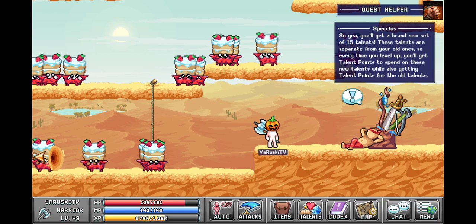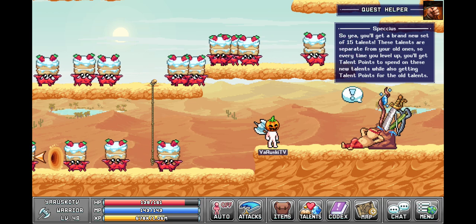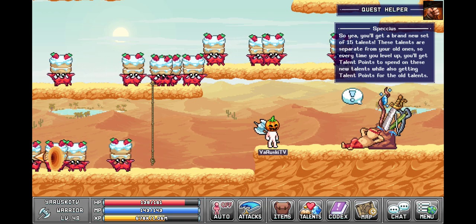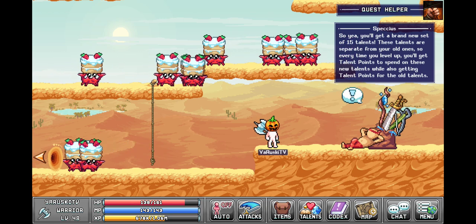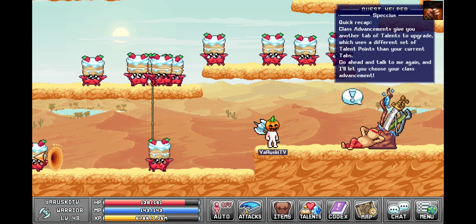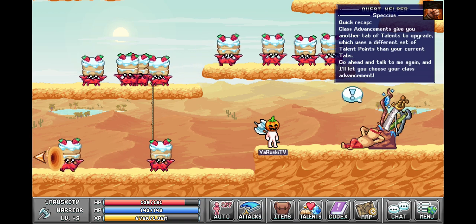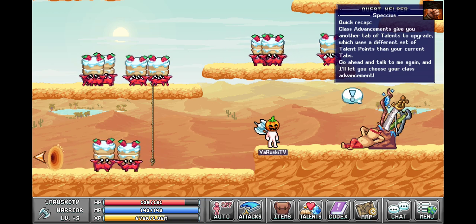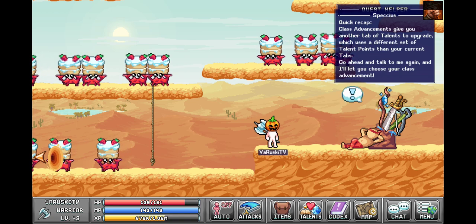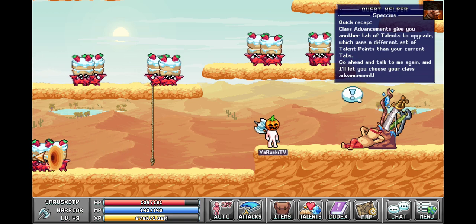These talents are separate from your old ones, so every time you level up you'll get talent points to spend on these new talents while also getting talent points for the old talents. Quick recap: class advancements give you another tab of talents to upgrade, which uses a different set of talent points than your current tabs. Go ahead and talk to me again and I'll let you choose your class advancement.